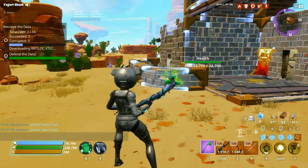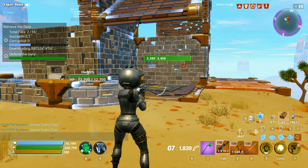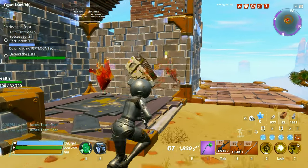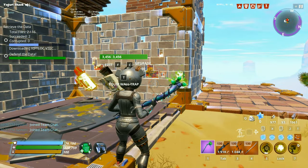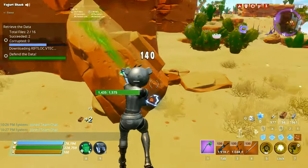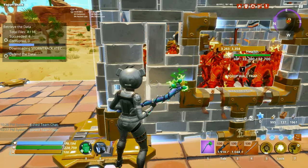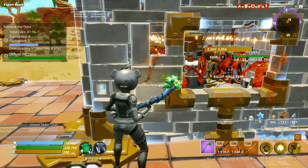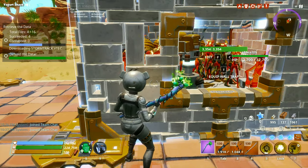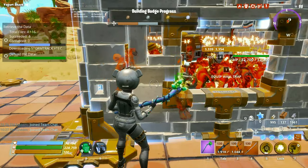You got time to yourself — you can just sit here, go through Instagram, do whatever you want. While the husks just keep getting stunned, the wall keeps replenishing. You got time on your hands, so you can just farm up, do whatever you want while the data gets downloaded. How does it feel to be the losers now, husks? You're getting bullied. Give me your lunch money.